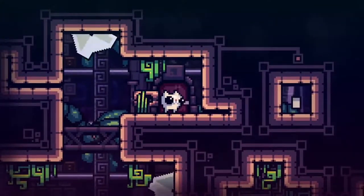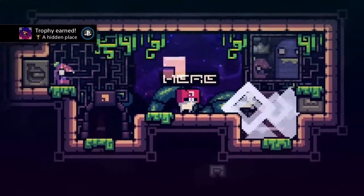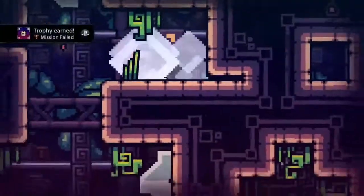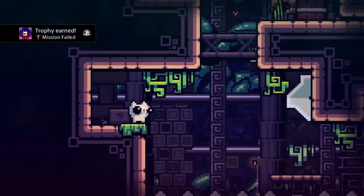Here to the right you can see the first secret area. Just go through here and get this secret cube. We'll of course continue on — after falling into the spikes there.